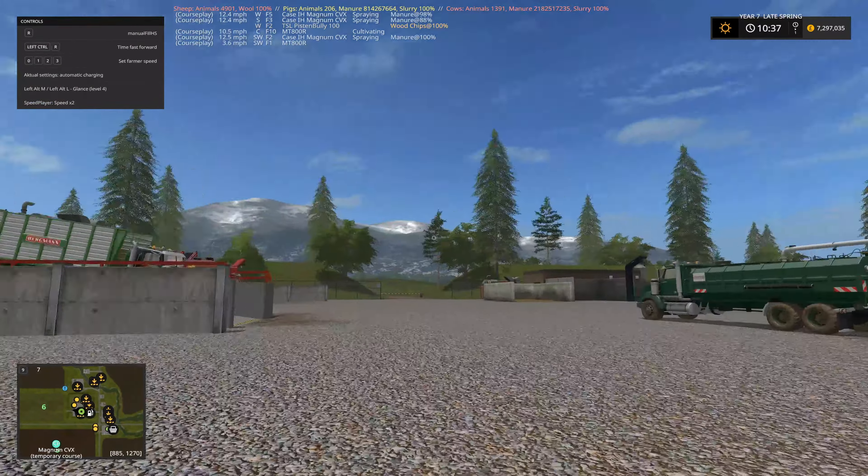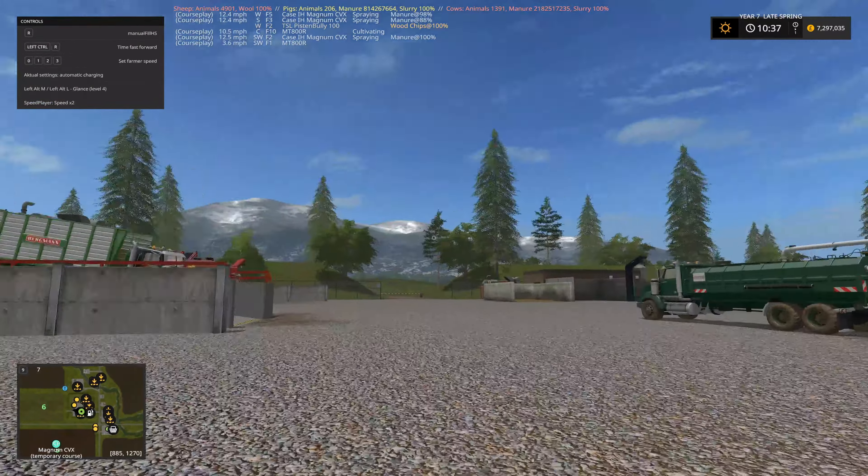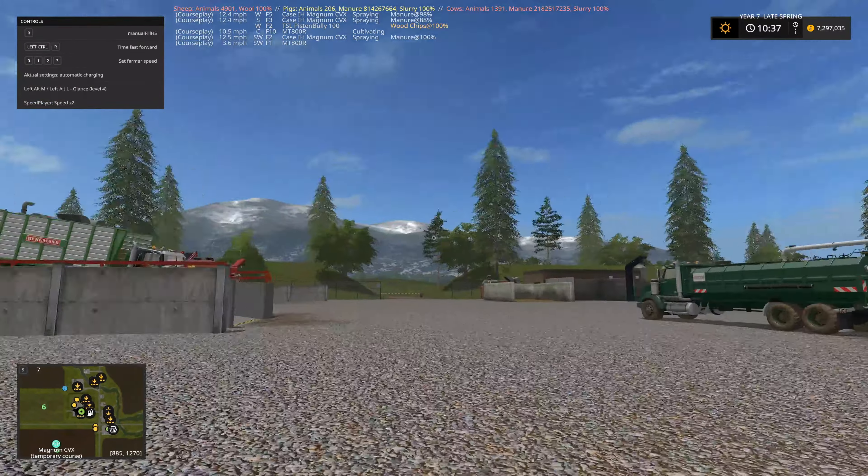We're going to be preparing these fields and getting those ready. We'll get our fields cut using CoursePlay now, so we can use that for transportation too. I can do a CoursePlay truck route which will unload at the brewery, and we can do a CoursePlay truck route going to the bakery, the flour mill, and that kind of thing. There is going to be some scope for some interesting things we can do.